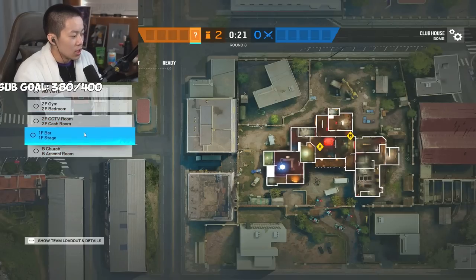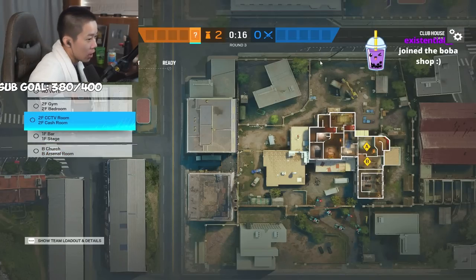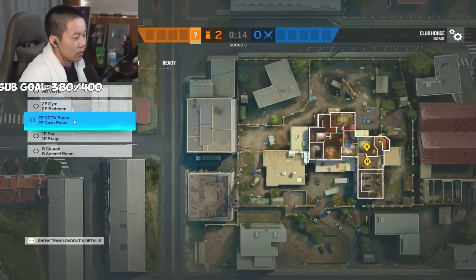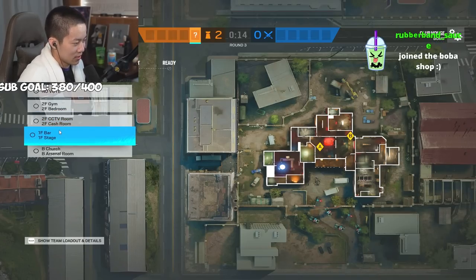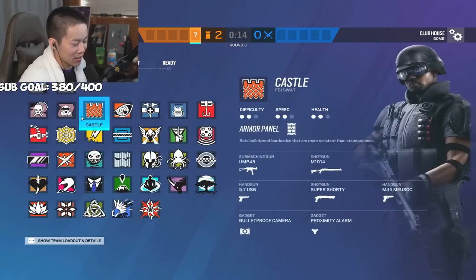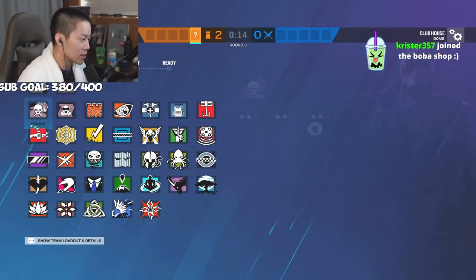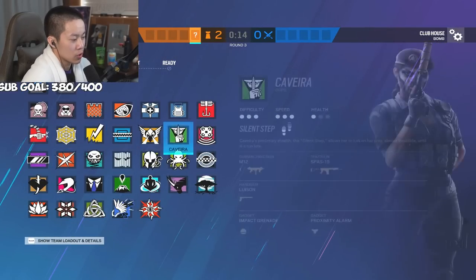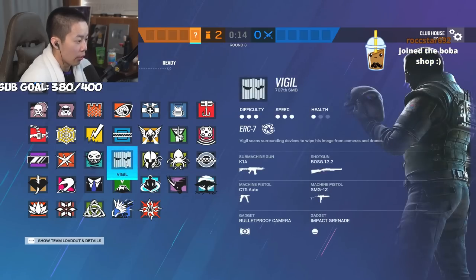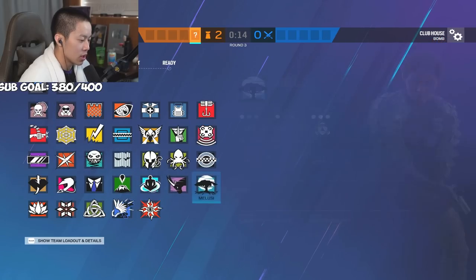After you've won gym and church, best case scenario you're up 2-0 on defense. This is where you can go CCTV. Don't go Bar - it's a little too much coordination. Just go CCTV; it's fine, it's not a bad bomb site, it's just harder than the others. For CCTV, you already know to run wall denial, extra utility for windows and doors, and hold garage - it's very default.